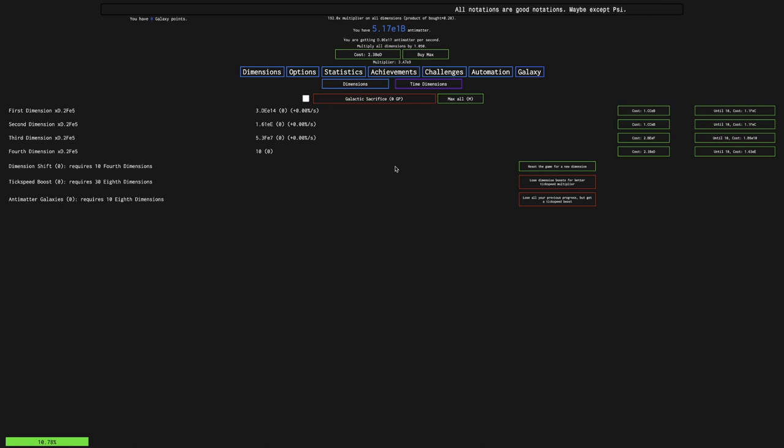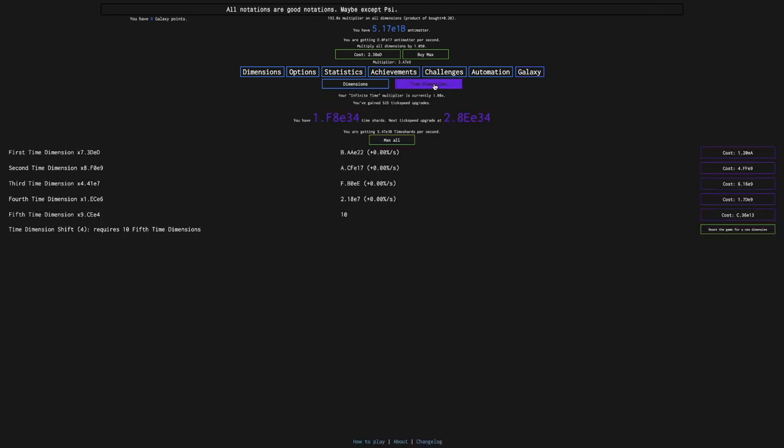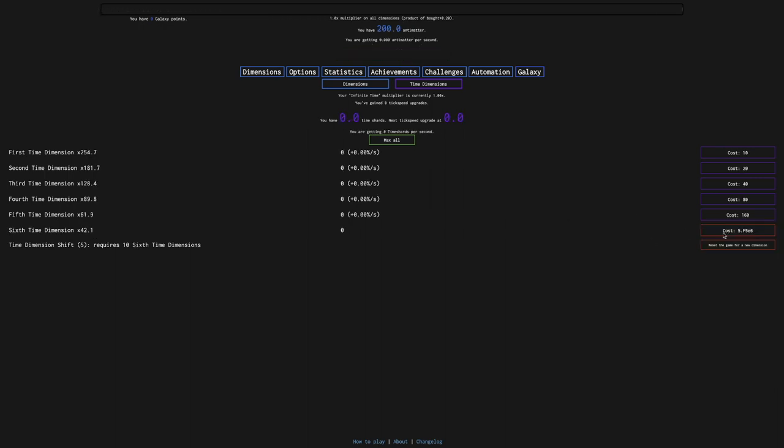Hi, SuperStruise here. I'm going to learn Antimatter Dimensions New Game Minus 4, episode 6. It's been a little bit since last episode. I've done some off-camera progression, but here I'm going to get the 5th Time Dimension Shift. At this point, I start going for regular dimension shifts instead of time dimension shifts.